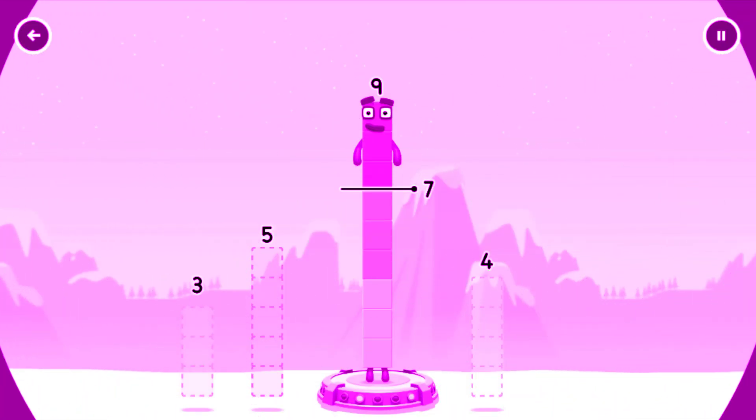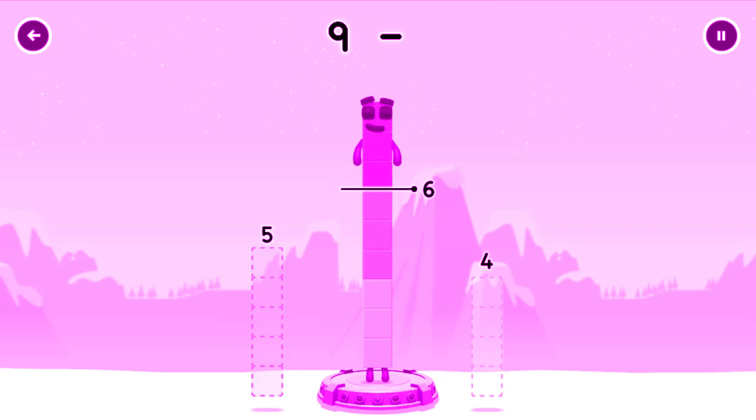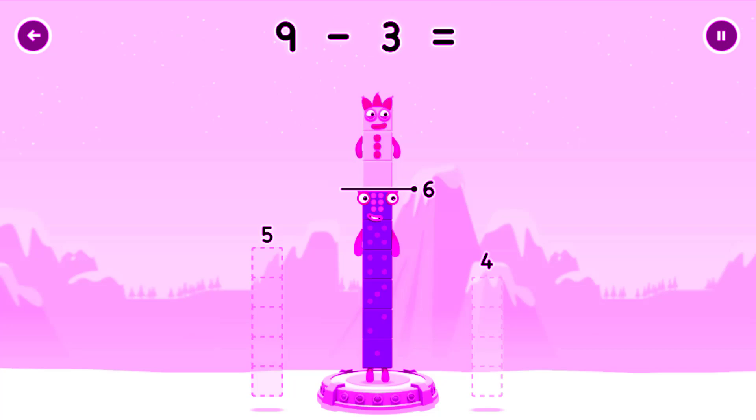Take number blocks away from 9 to leave 6. Drag an outline onto the middle to take number blocks — use 3. Cracked it! 9 minus 3 equals 6.